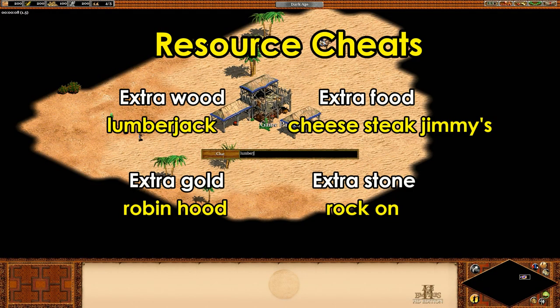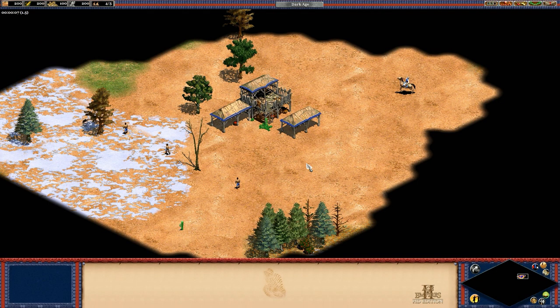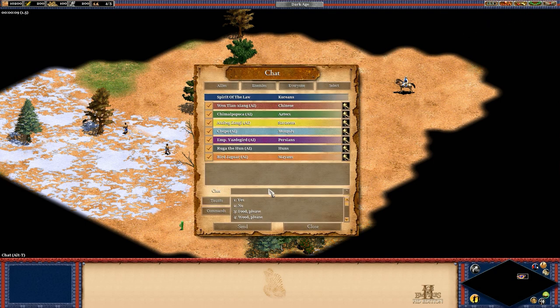The first cheat we're going to look at is the basic one that everybody wants to know, and that's how to get free resources. In the regular Age of Conquerors game, each of these give you 1,000 of the resource, and in HD they give you 10,000. Capital letters don't matter, but that apostrophe in 'cheesesteak jimmies' does matter. You can use them as many times as you want, and you can even write it in once, highlight it using your mouse, copy it with Ctrl+C, and then paste with Ctrl+V to speed it up. If you put it in and it shows up as text, that means something went wrong.